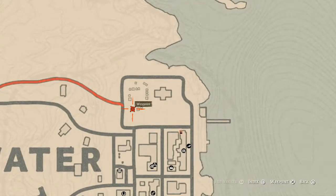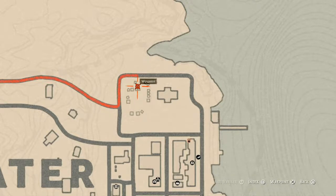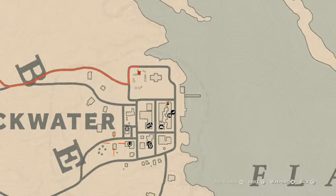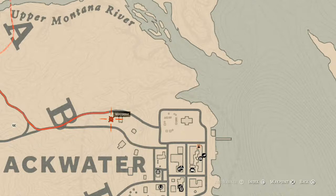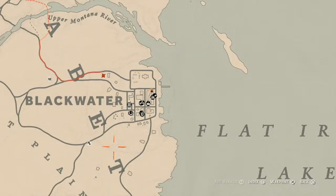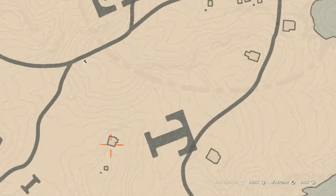There are a couple other things around Blackwater. There's a tarot card right about here — it's a Queen of Swords tarot card on the back of a wagon. There's also another tarot card right about here, an Eight of Pentacles on the table on the front porch of this house. There's also a random lost jewelry right here near what I believe is the little gravesite. And there's a family heirloom on this porch — a boar bristle brush.